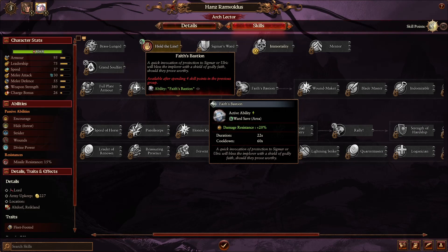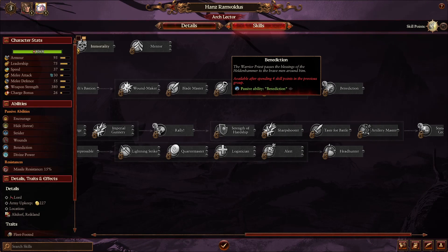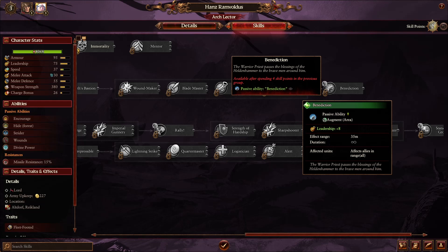The Arch Lector's final campaign ability is the Benediction, a passive aura giving plus 8 leadership to nearby allies.